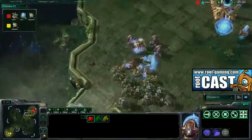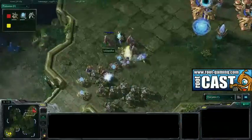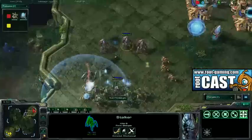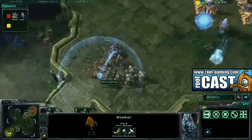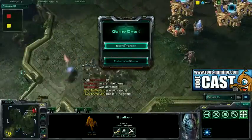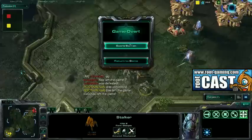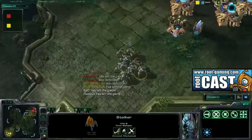Kiwikaki sneaking the Zealots through, blinking up the ramp — Immortal goes down. Robotics Facility not done yet, so no sign of a Colossus for quite some time. Kiwikaki is doing a ton of damage. If he can take out these Stalkers, then the Zealots will be kited to death. This looks like it could be a quick game. GG from Minigun. Kiwikaki going up 2-0, only needs one more to win the series and the tournament. Nerf Kiwikaki — seriously, he's overpowered.